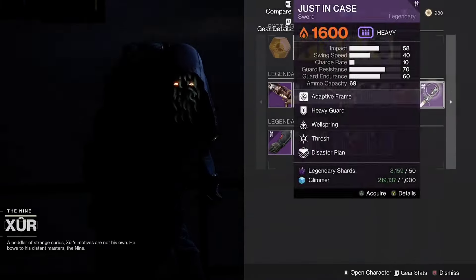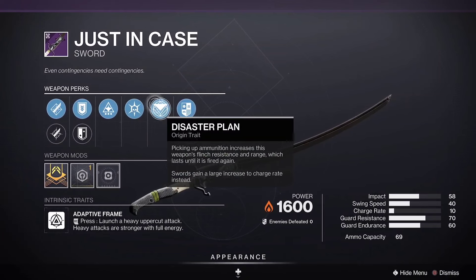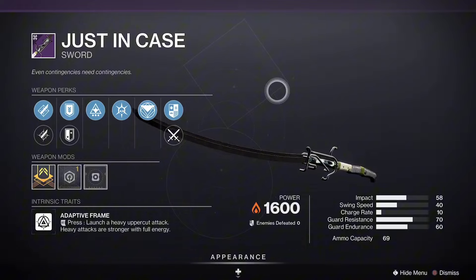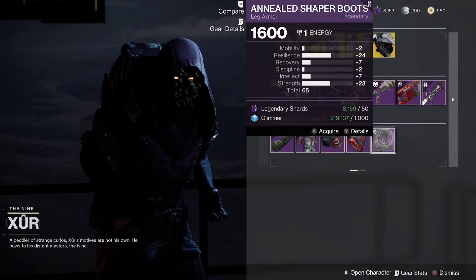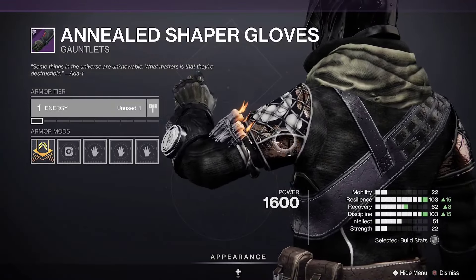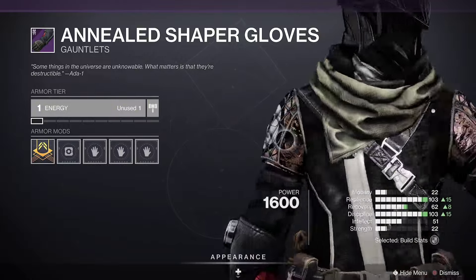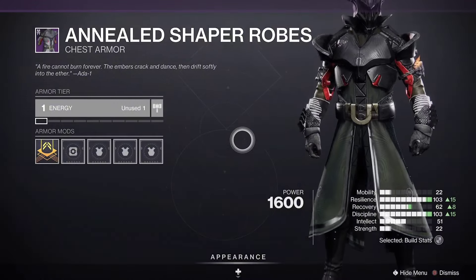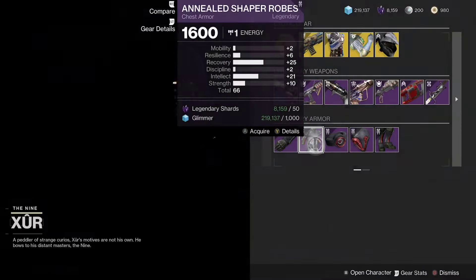Interference — this roll is not very good so we're gonna skip it. Just in case, we have Wellspring and Thresh — not that bad but definitely not the greatest. For the main thing we're all here for: Xur is selling Black Armory armor, which is the OG armor from back in the day — I like to call it vanilla Destiny 2. Very nice armor set — all new players watching this, I'd definitely grab this. Who knows when it'll come back.